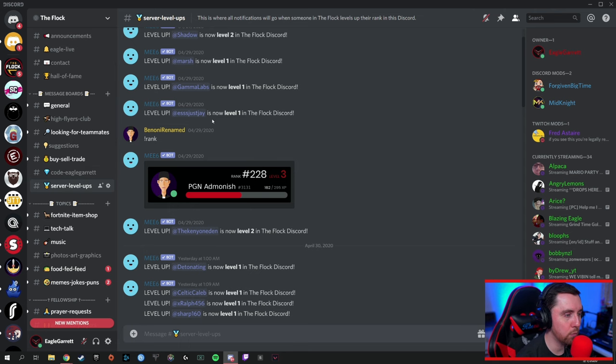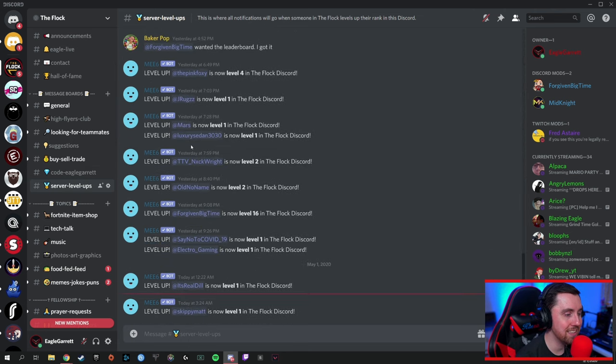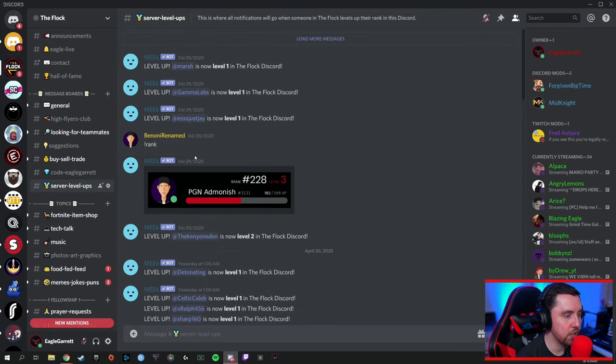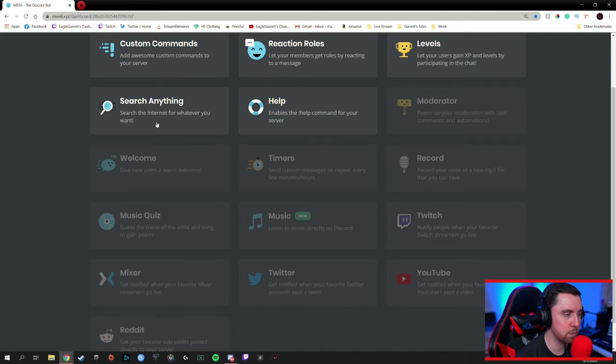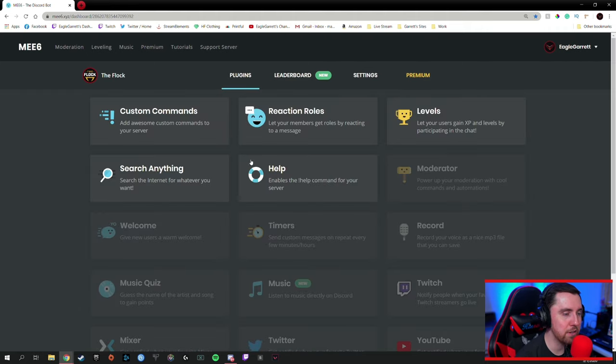We have a channel set up where every time somebody levels up, it actually pings them and posts in this Discord — hey, at Skippy, you've leveled up to level one. You can also have it send them a direct message if you want. When people want to check their rank, all they have to do is type exclamation point rank in the Discord server and it will bring back where they actually are. That's one of the primary reasons we use MEE6, but you can also use it for custom commands, and even search for information on Pokemon or bring up YouTube videos.